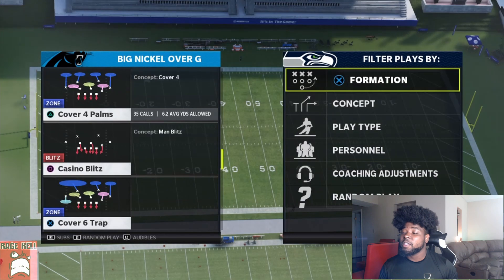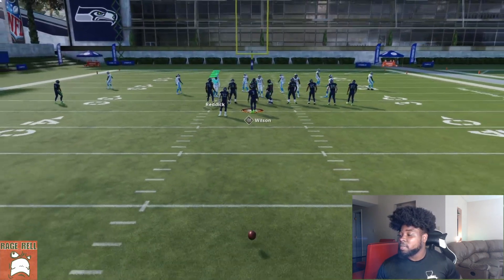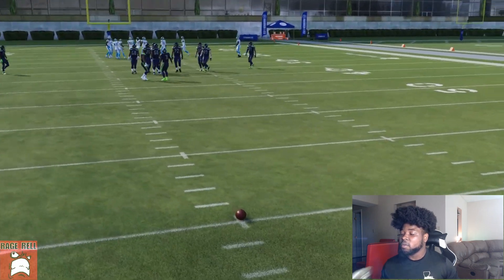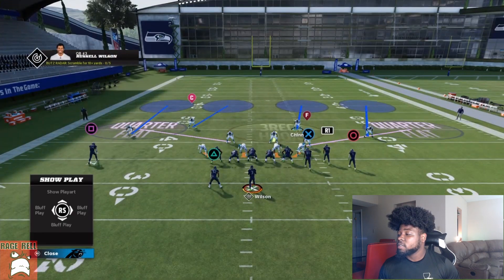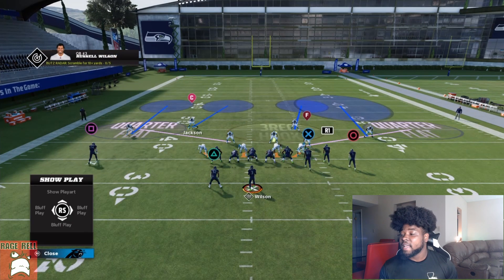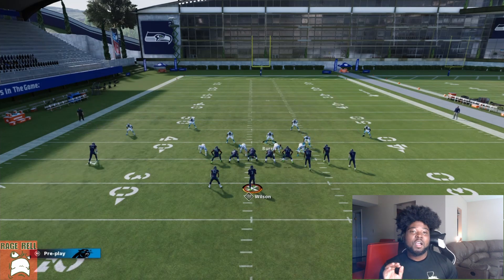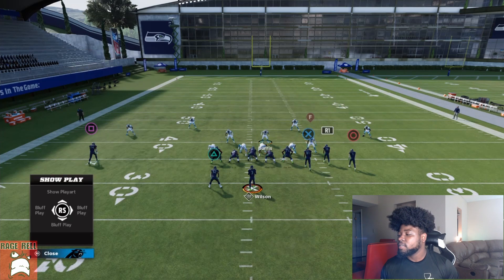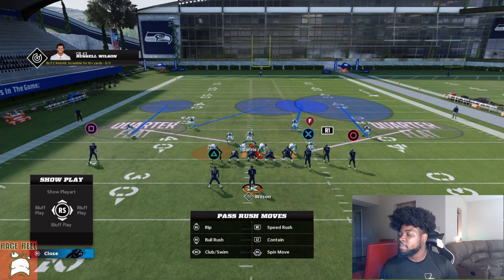The play we're talking about is Cover 4 Palms. Let's come out in a random gun formation — it doesn't matter. I always like to deep half to the field, so the field is on the right side. Deep half this player here. Then take the opposite side — the weak side safety — and put him in the middle third. You want to use either the three-rec or the quarter flat. After that, pinch your line, press, then double-tap the left directional to pull up defensive line responsibilities, put him in a quarterback spy, and blitz your user.